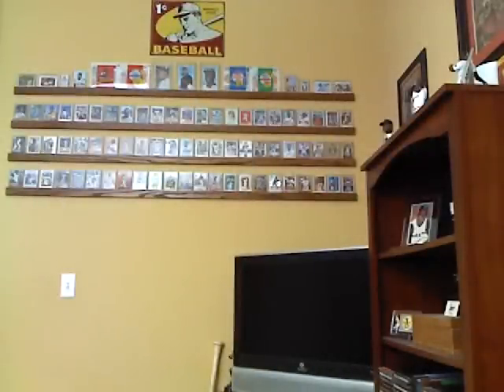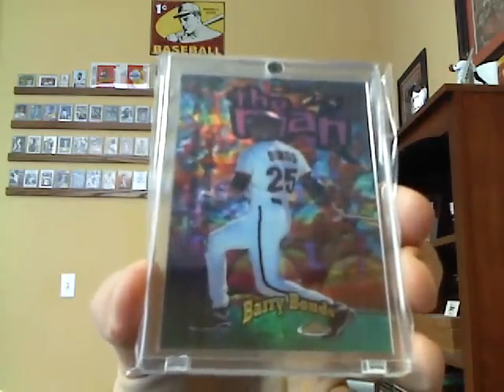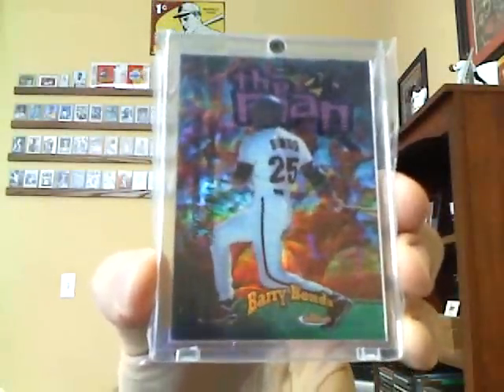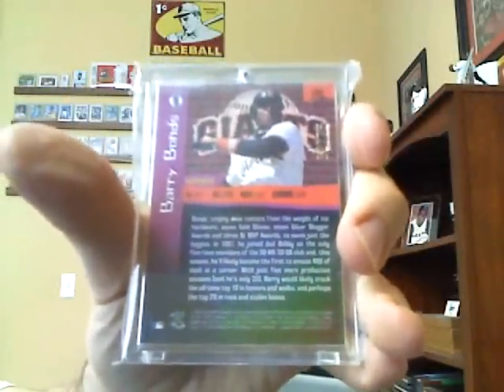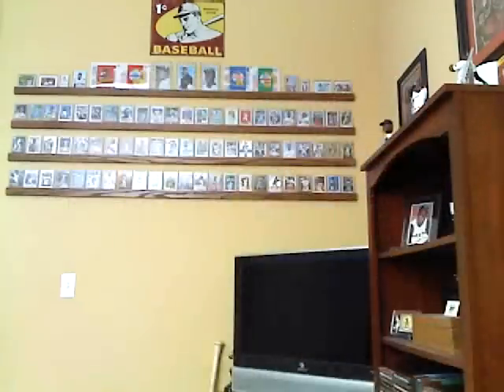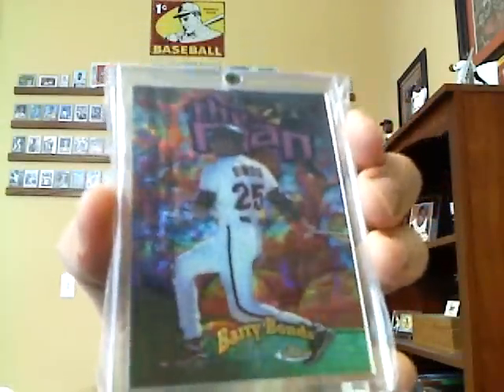Card number 11 is a super tough to find 1998 Finest Demand Refractor. This card is just impossible to find. There's the back — it's numbered to 75. Just ask any refractor collector or any Barry Bonds collector and they will tell you that this card is impossible to find. That's card number 11.